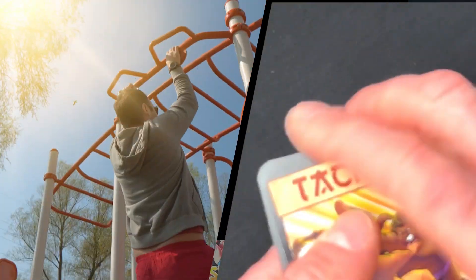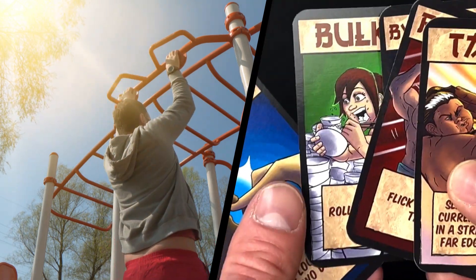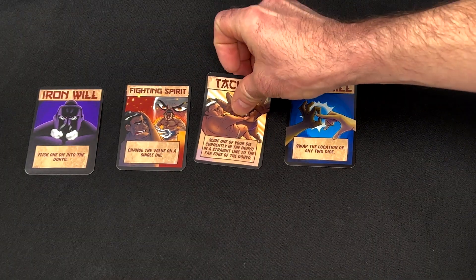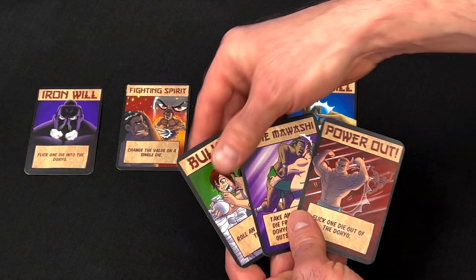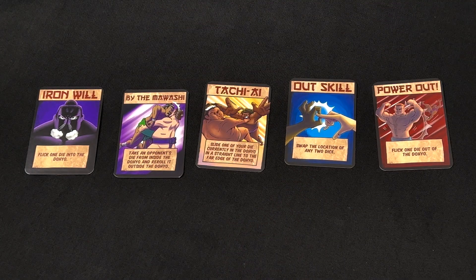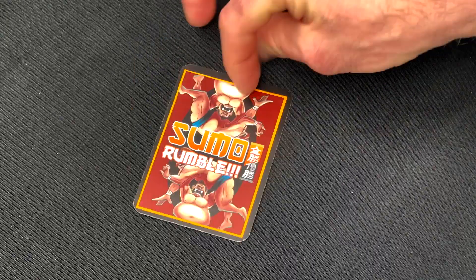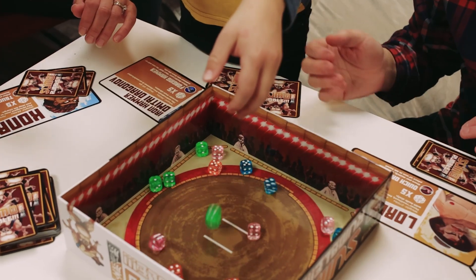With the first round over, each player enters training, allowing wrestlers to have five skill cards in their hand. Turning their face down cards back up, draw three new cards and discard two cards, either from the recently drawn cards or from the previous hand. The maximum hand size is five, and that is true for each of the remaining rounds of play. Once everyone has decided on which card to discard, it's time to collect your dice and prepare for another round.